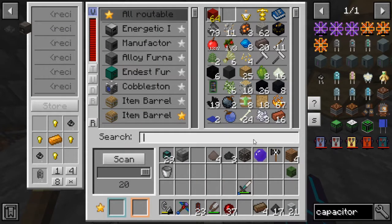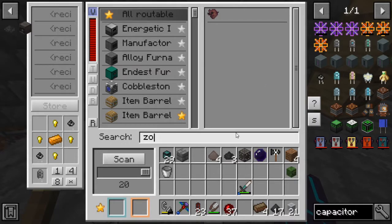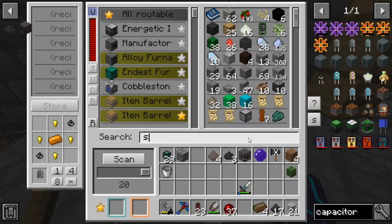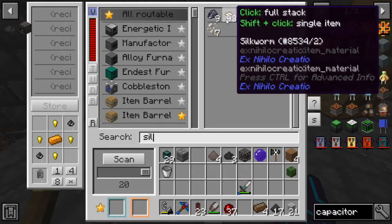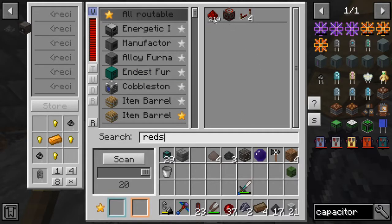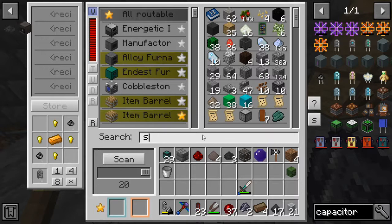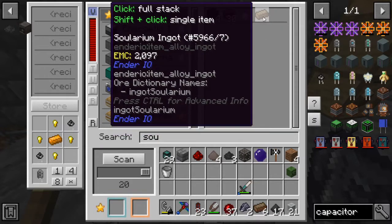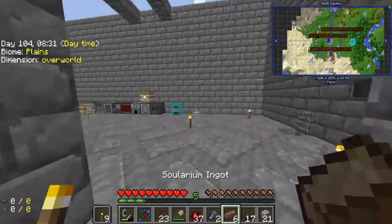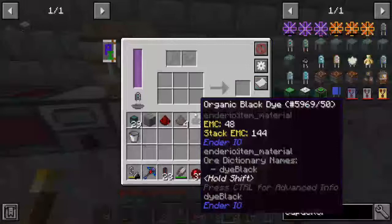Zombie head — where did our zombie head go? Oh, it's right there. Silicon — we don't have a lot of that — two silicon. And some redstone and solarium times two. There we go. Let's go ahead and shove this stuff in here. We forgot the redstone.